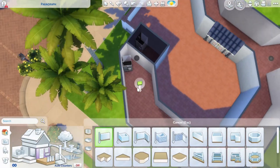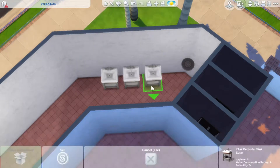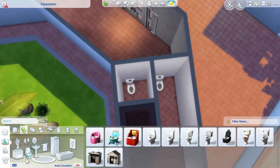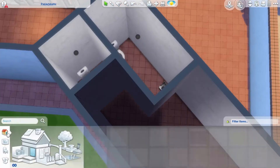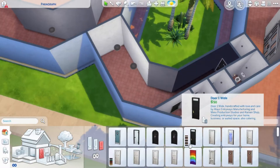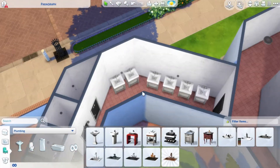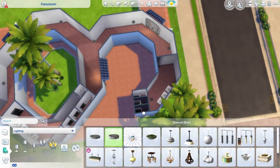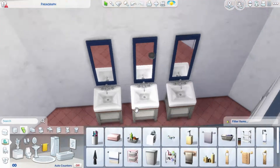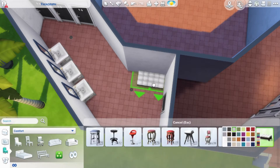I chose a pinkish-orange tile that reminds me of the Mediterranean. Now you can see me making the changing rooms and also the toilets — I put the toilets in the middle of the build. I used stalls for the toilets because it's a public place, and I made one area a little bigger so children can also go there with their parents. I used those doors with the bathroom sign for the bathrooms and changing rooms to separate the showers.